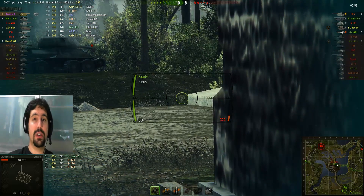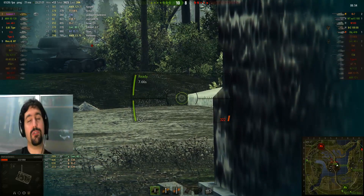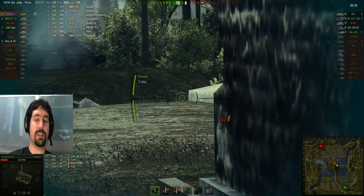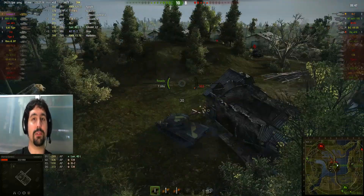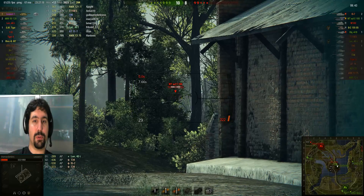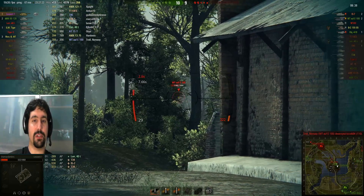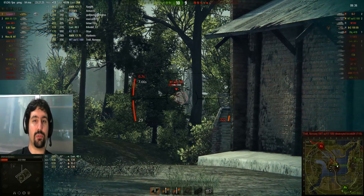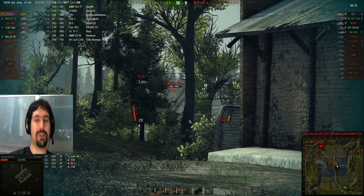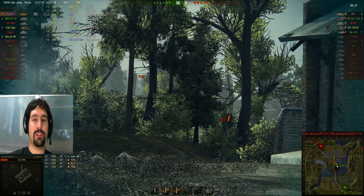Topun en güzel özelliklerinden biri hareket halindeyken de çok iyi atışlar yapabilmesi. Yaklaşık 45 km ile zigzag çizip Need for Speed Underground yaparak tankınızı çok güzel şekilde hedefe vurabiliyorsunuz. 268mm penetrasyon genellikle neresine denk gelirse gelsin delmenize yardımcı oluyor. WTF spotlandı — ilk atış, 350 veriyoruz. AMX 50-120 farkına vardı, o da ilk atışını girdi. İkinci atışını da sokacak.